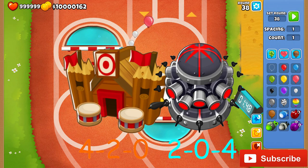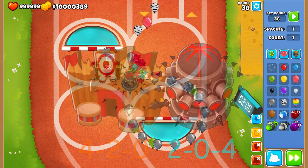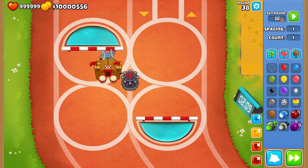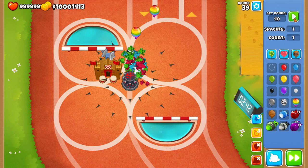At number 6 we've got the 2-0-4 Overdrive Tack and the 4-2-0 Primary Mentoring Monkey Village. The Overdrive Tack is a cheap unit which, when placed well, has an excellent pop count in the early to mid game. Giving it the top 2 upgrades buffs its fire speed, and pairing it with the Monkey Village makes for an even more powerful tower.